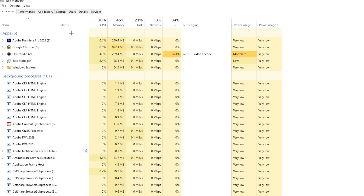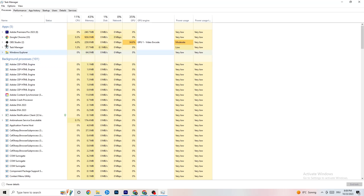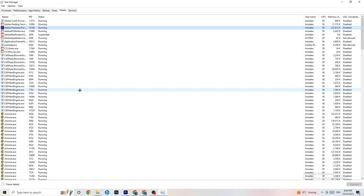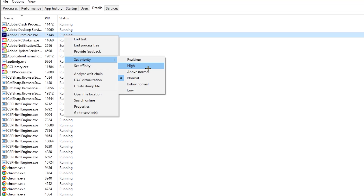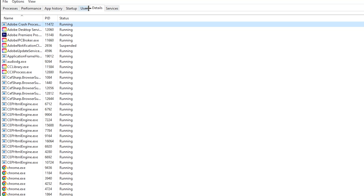Repeat that for every program showing high CPU usage — you'll see them highlighted in dark yellow or red. Once that's done, go to the 'Details' tab in the top-left corner. Find your game, right-click it, and select 'Set Priority.' Change it from Normal to High or Real Time — try both to see which works better — then hit Apply and exit.